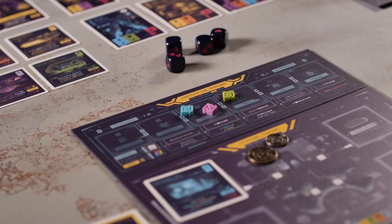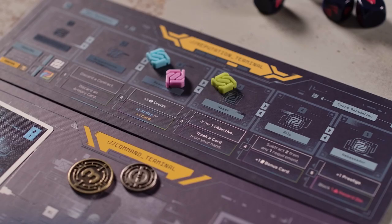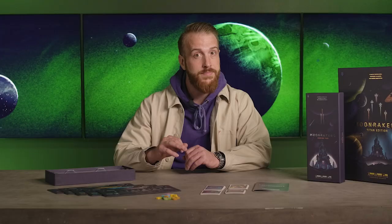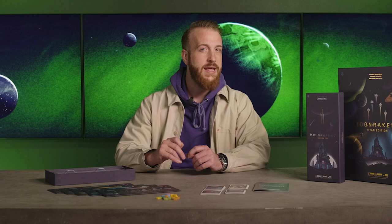This video is going to teach you how to play Binding Ties, an expansion for the deck-building board game Moonrakers. Binding Ties is all about bringing more strategy and structure to the negotiation aspects of the game. A quick note before we get started: this video will only cover how to play the expansion, so if you don't know how to play the base game of Moonrakers, head on over to the video linked in the description.